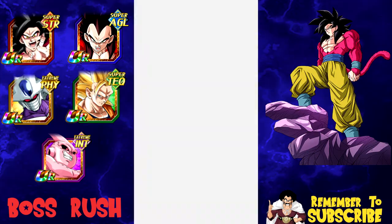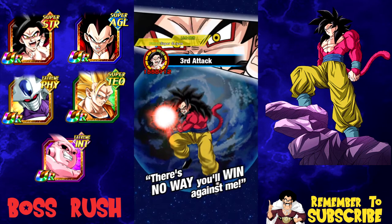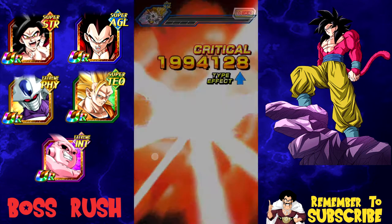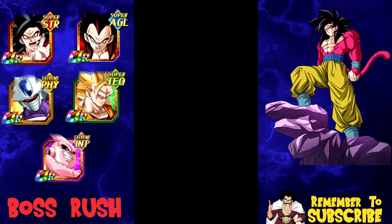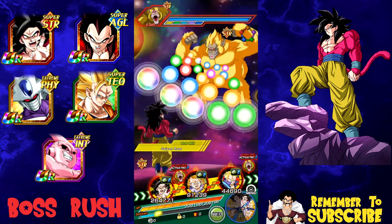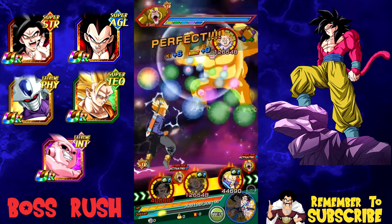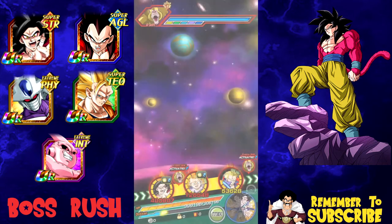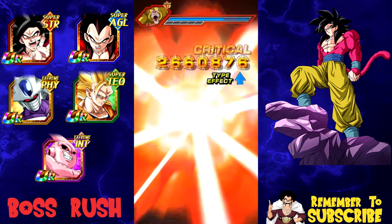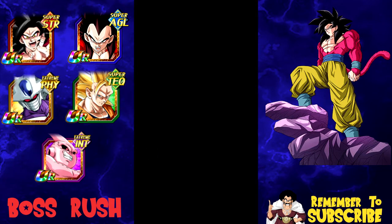We're going to go with Vegeta first because there are too many Super Saiyan 3 agility Gokus attacking — we'll have him take the hits for damage reduction, then have Super Saiyan 4 Goku get the super attack at the end. He stunned him, which is even better — that's a nice thing about Super Saiyan 3 Vegeta. 1.5 million — can you get the crit? You got the crit! 1.99 million, alright!